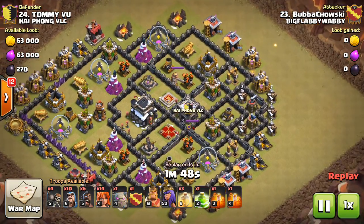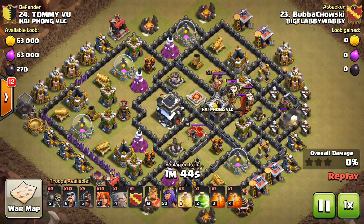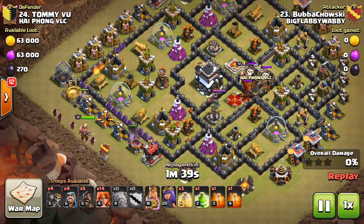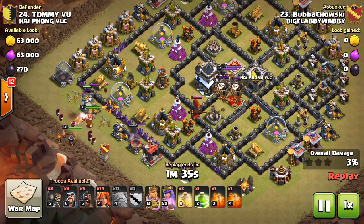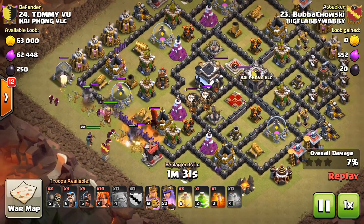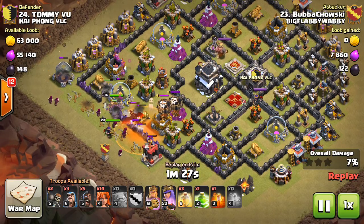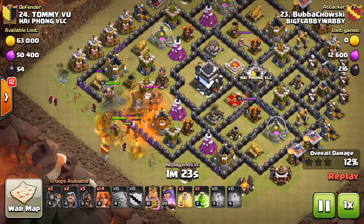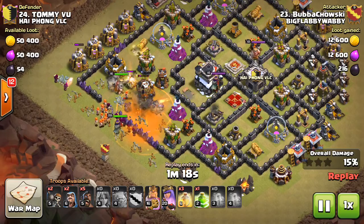So here we have a TH9 Central Town Hall, and it looks like he's going to go with a GoVaHo as well. Bubba chooses the offside pull and then swings into the bigger compartment on this pretty classic aero compartment base. I like that with the GoVaHo because the Valks can clear out that large compartment relatively quickly, and then you can use the backdoor hogs on the other side to take out all the walled compartments.